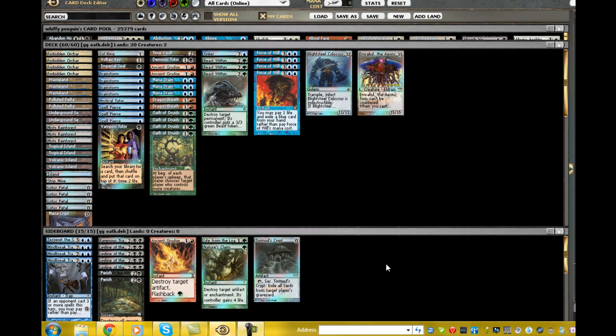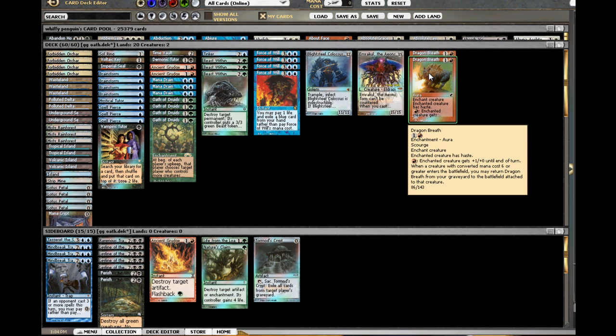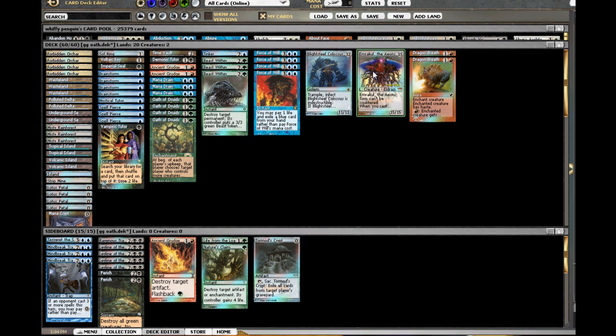Hello everybody and welcome to more Classic 101s. This is the Oath 101. Starting off, we will be looking at the Good Game Variant, or GG. The reason that we call this deck Good Game Oath is the combination of Dragon's Breath and our win conditions. Both of these guys generally win the game the turn that they deal damage. Having Dragon's Breath attached for free out of the graveyard, as a side effect of activating Oath of Druids, gives these guys haste, and allows them to swing in for the win the turn that you Oath them up. This is the fastest and most consistent version of Oath out on the internets, or in the Classic format.